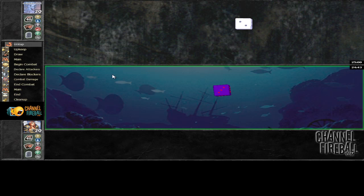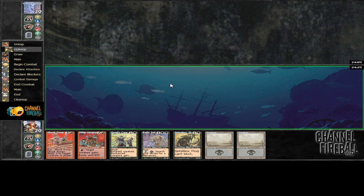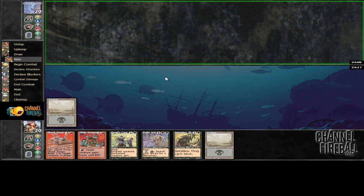Hey everyone, welcome to round 2. We've won the roll, so we're going to play first with our sweet little beatdown deck. This looks fine — we've got a 2 drop and a 3 drop, so we don't want to mulligan. Our opponent kept his hand also, unlike our last round opponent, and we're just going to play a swamp and pass.